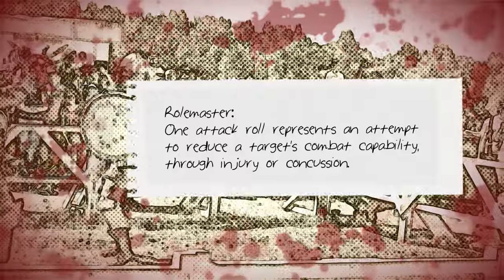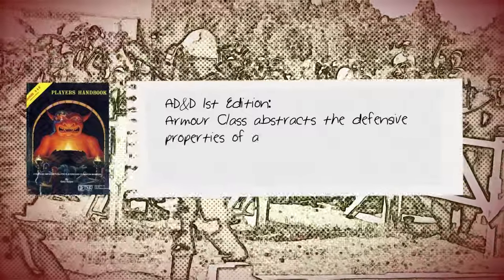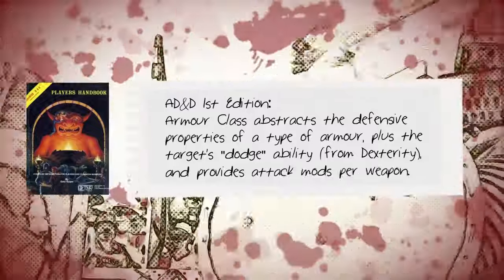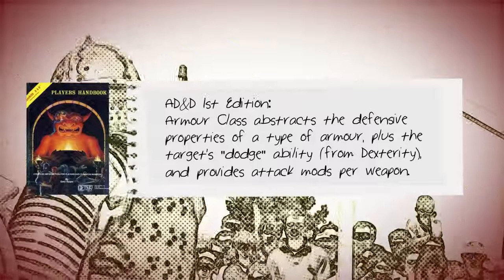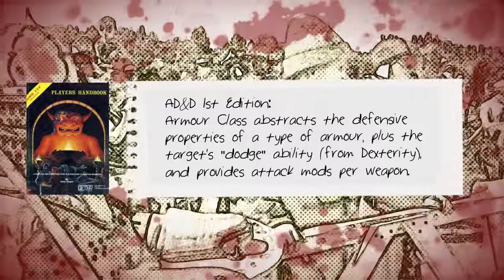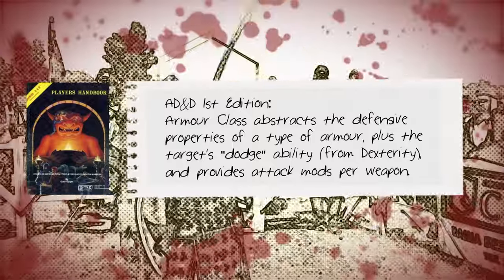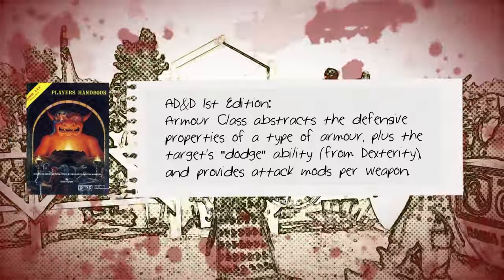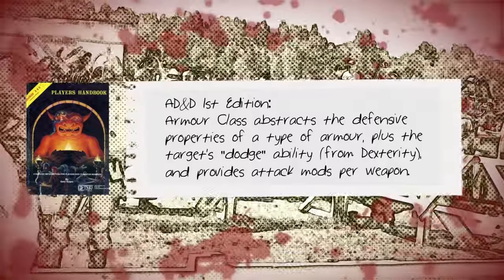So that's the attack roll. How about the attack roll's opposition — the target's defences, usually comprising armour and the ability to avoid an attacker's efforts? In AD&D, armour is described as having a base armour class — the lower the numerical value, the more protective that armour is. Different weapons are more or less effective against different types of armour, as reflected in the modifiers to hit versus armour type by weapon. Net armour class represents a target's protective rating through armour and the target's ability to avoid attacks.